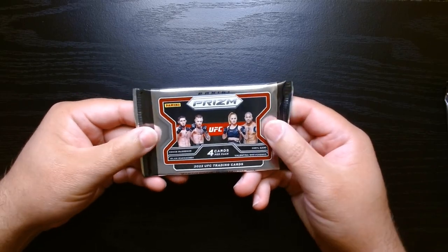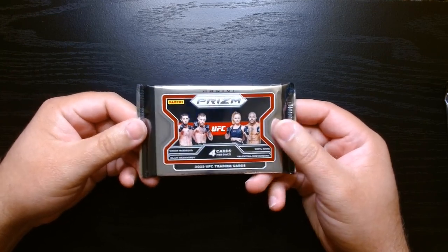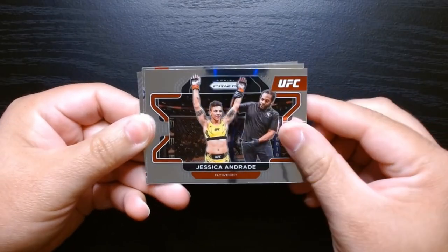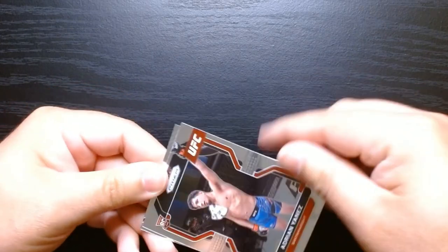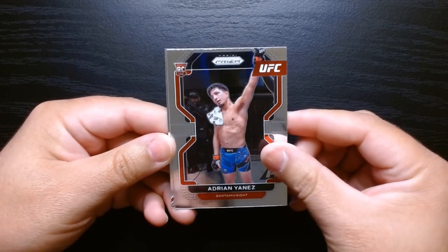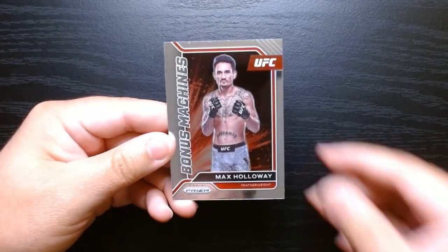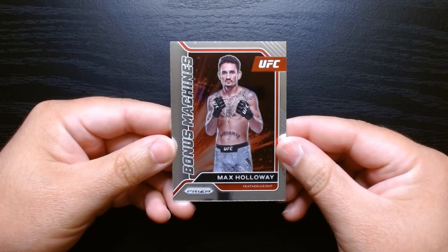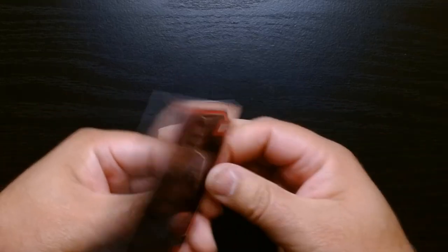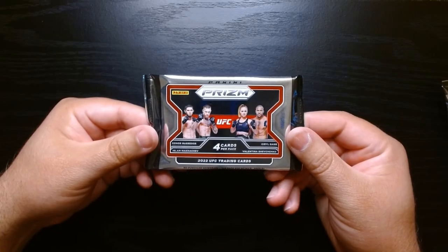Here we are, our first pack. It's been a minute since I've seen a pack that is horizontal like this, so that's kind of cool. We got Jessica Andrade. We can get the green parallels — green pulsars — so let's see if we can at least pull one. Adrian Janez, Jennifer Maya, and we have a bonus — Bonus Machines of Max Holloway. Interesting, never seen this insert before but it looks nice.